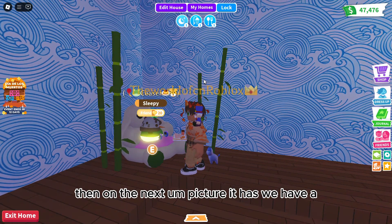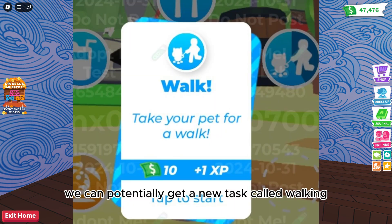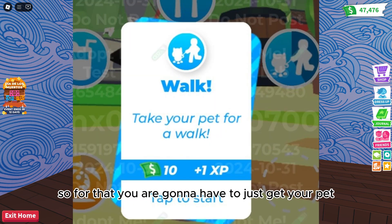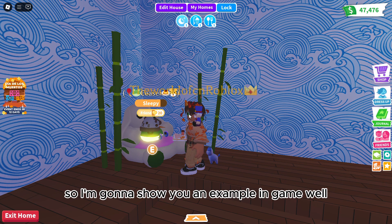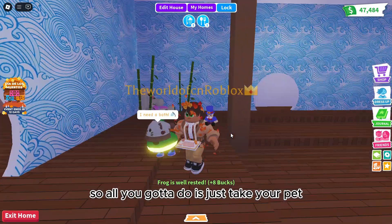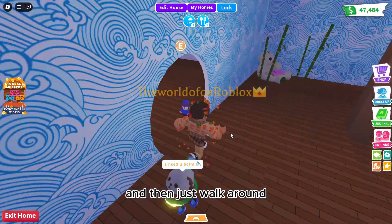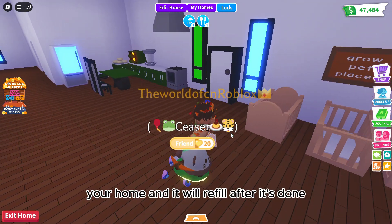On the next picture, we can see a new task called walking. For that, you're going to have to just get your pet. I'm going to show you an example in the game of what this potentially might look like. All you gotta do is take your pet and walk around the map or walk around your home, and then the task will refill after it's done.